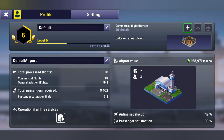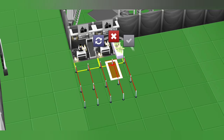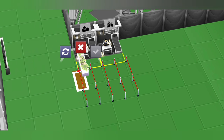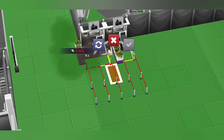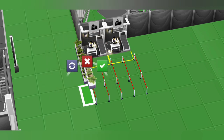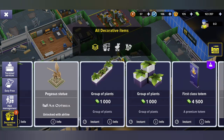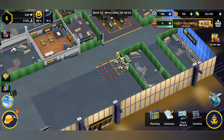We can also put something nice and decorative here so it looks a little bit more welcoming. Let's check our flights.